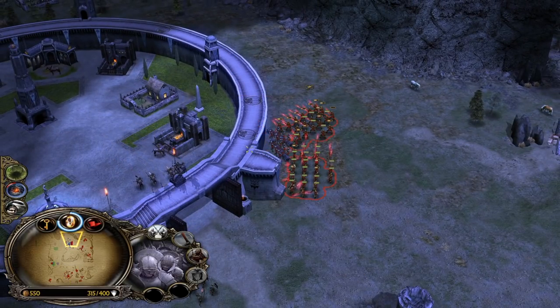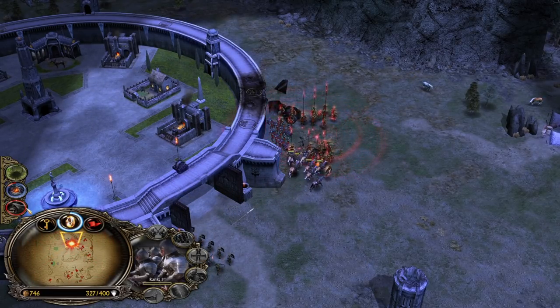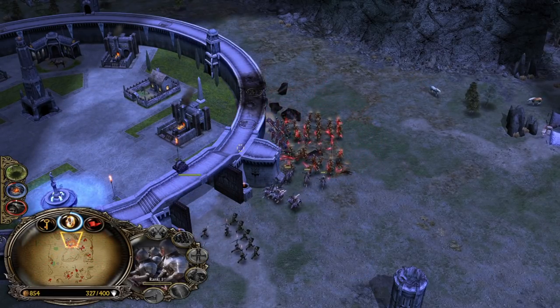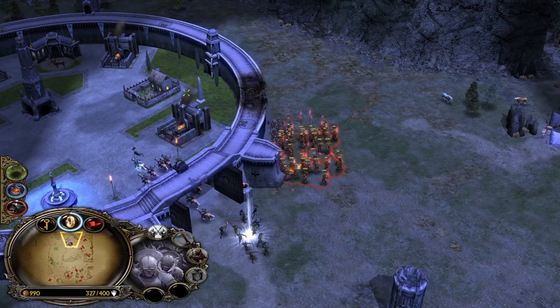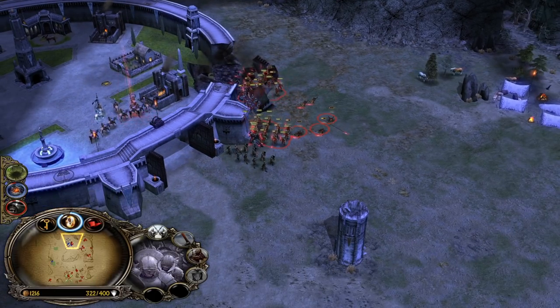Warg Riders now - we need something for map control. He still has many farms and that's not good. Let's use Warchant. He's trampling. I was actually expecting him to use the Elven Wood, but it was not the case. Just in case he was using it, I would cover that with our own Tainted Land.